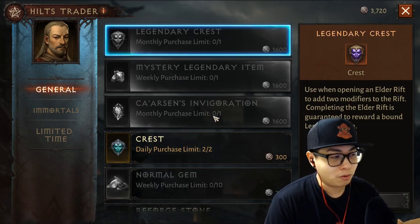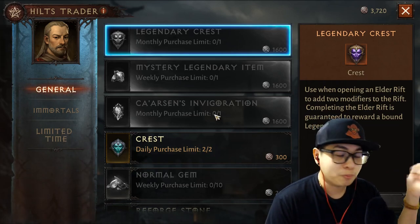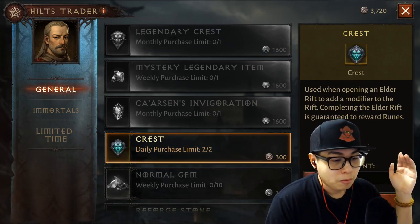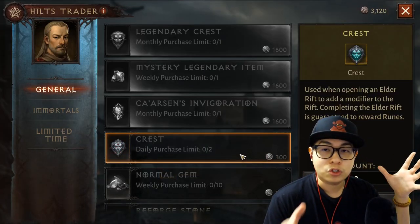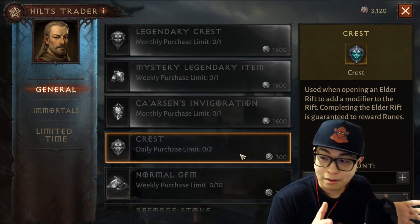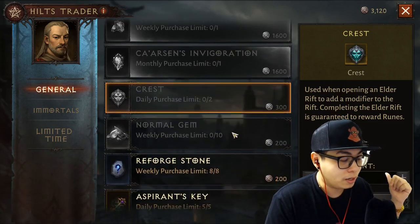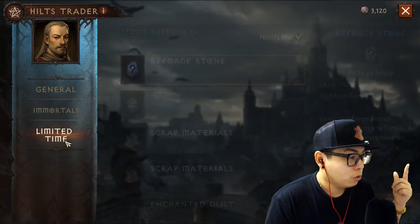I've purchased a lot of the monthly and weekly stuff just to figure out what is the best stuff to purchase. What is worth spending your hilts on every day is number one: crests. Please purchase your daily crests every time, because legendary gems are going to be the biggest choke point in your growth as a free-to-play, even as a light pay-to-play. You're gonna need these crests, so make sure you purchase your two daily crests and get your free one from the Elder Rift.